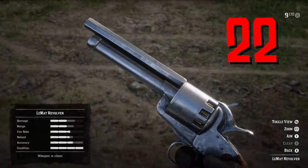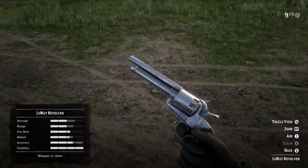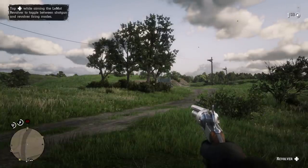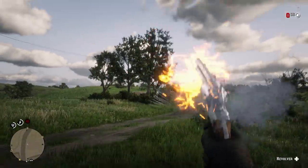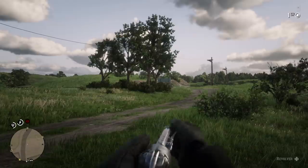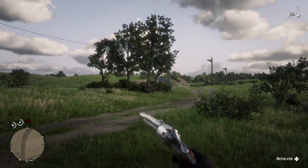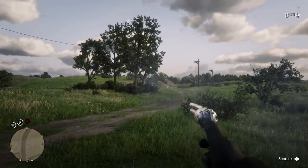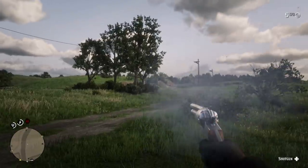Finally, the Lemat Revolver comes over from Red Dead Online as well. It is unique in that you can switch over to a shotgun mode and shoot shells instead of revolver rounds, and go back and forth between the two. It's a fairly slow firing gun with an even slower reload speed, but the shotgun aspect is definitely the most unique part of this weapon.